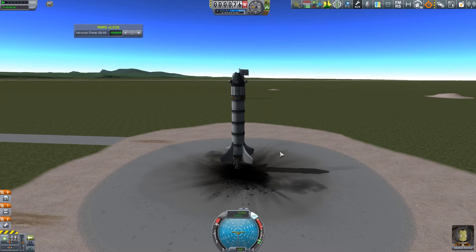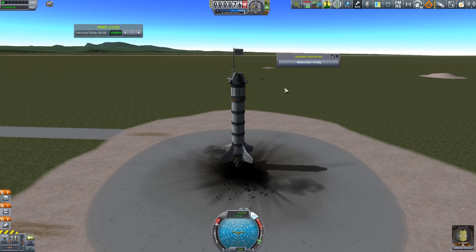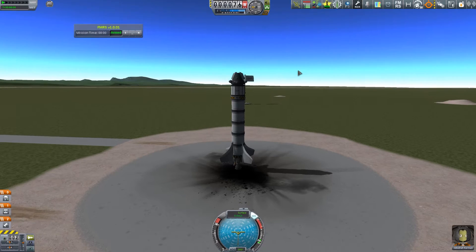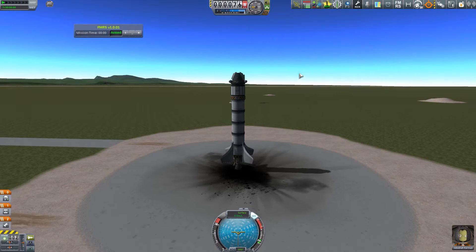We're going to hit Z to go full throttle and just go for it. Oh, what do we got here? This mod says we can do a materials study right now because we're at a little higher altitude than before. How much is that going to give us? 7.5 science. I'm going to save that — I'm going to wait until we get a little higher because I think we can get more science. Let's go ahead and blast off.